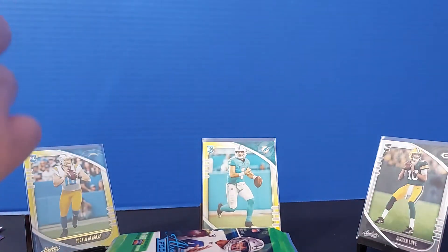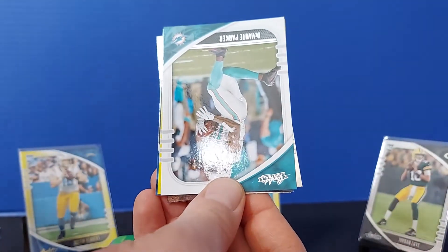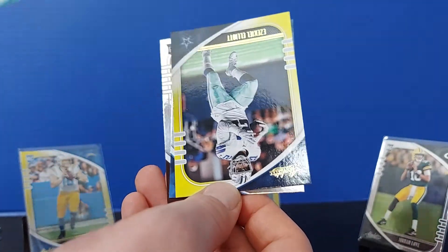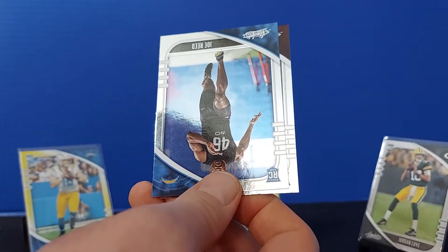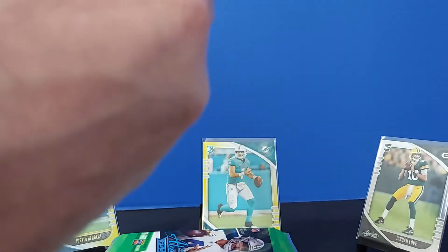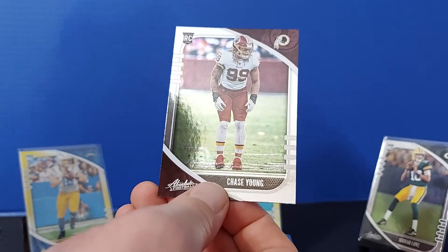This is an odd card. I might have opened this up backwards. Zavian Howard, Devontae Parker. That's interesting — I've just seen all the yellows be rookie cards. Joe Reed and Chase Young.